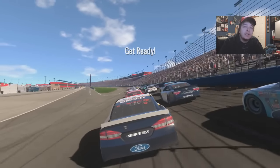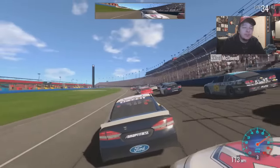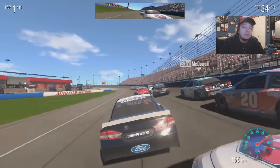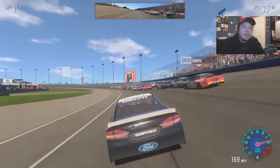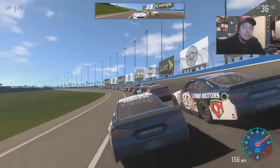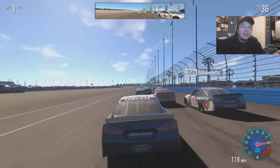Green flag is out and we're underway at Auto Club. We already have an abysmal start, but nothing new in this career mode. Starting 33rd on the inside, we've got 14 laps so the field should spread out. Taking it one lap at a time. I really have to be careful with the bumps on this track — the car just won't turn, and it's way too inconsistent.